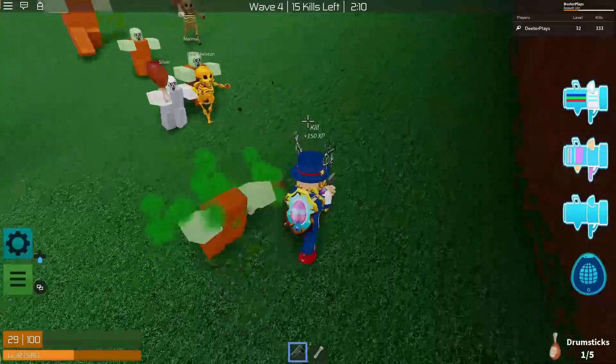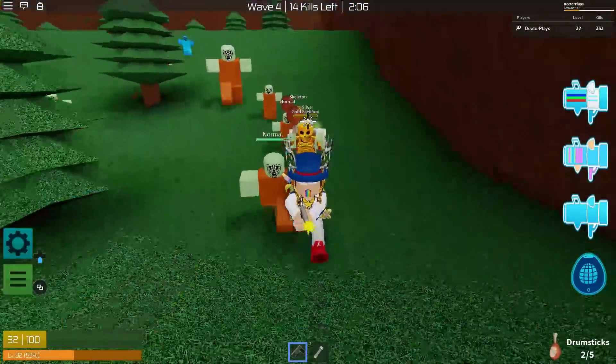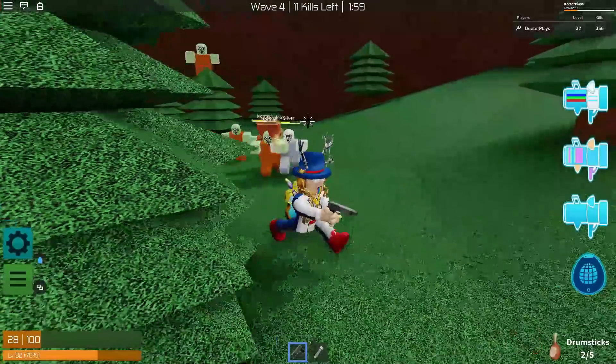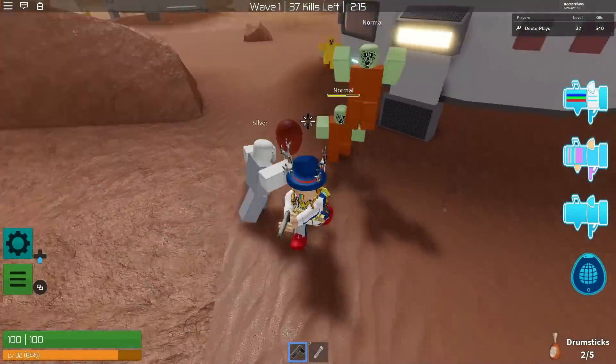Here we go — we've got this one, the second drumstick right there. Now we've got two drumsticks so far and you can see we've got very little life. It's okay if you do die and then go into another map — we're going to do that right here. It carries over, we still have two out of five.